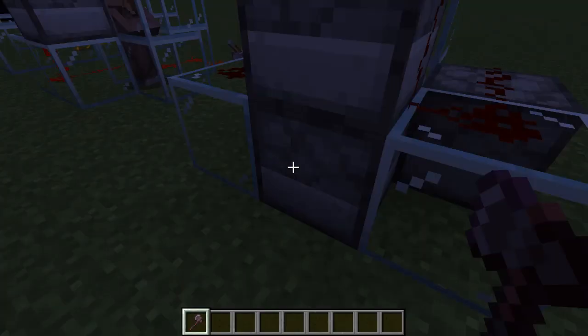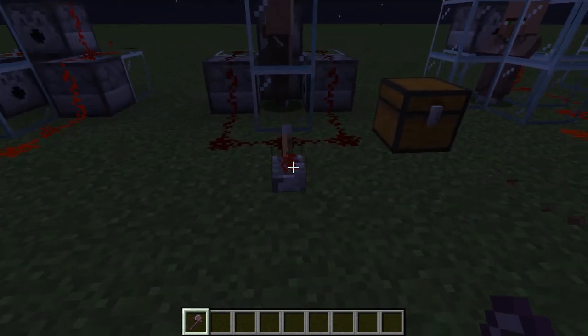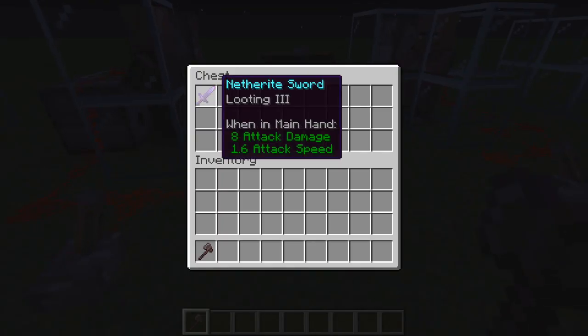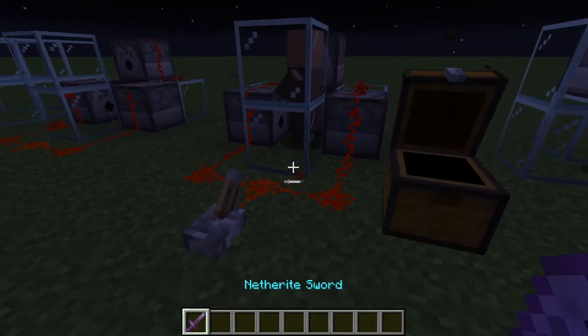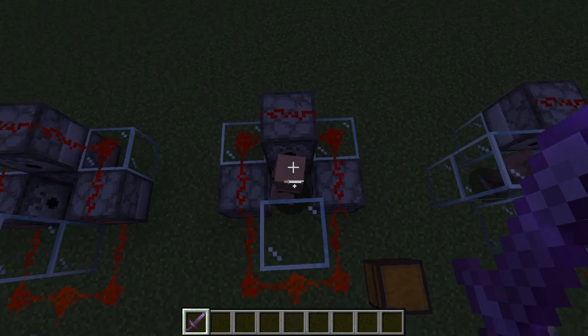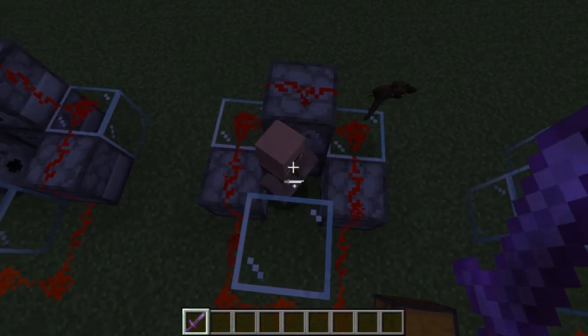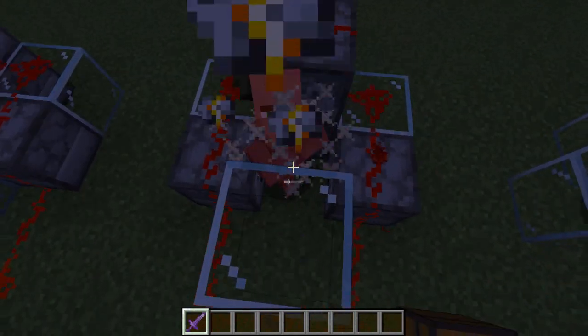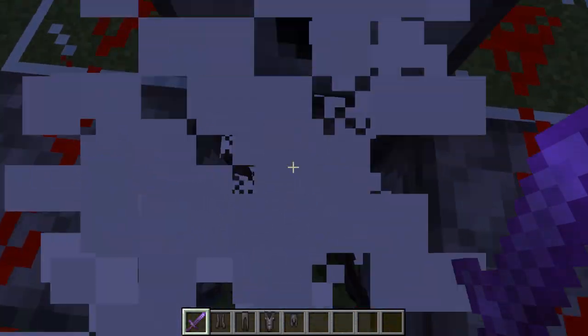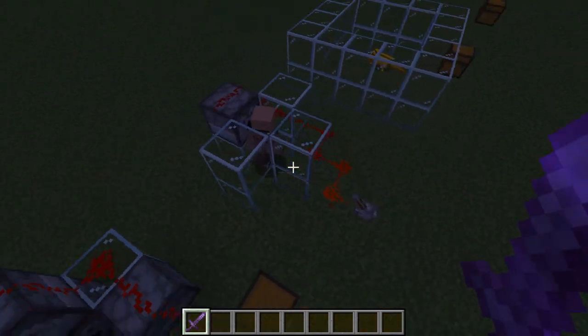So I have full netherite and all these dispensers too. I'm gonna put netherite on a villager and then use a looting sword to see if it drops more netherite — infinite netherite. And as you can see, nope, myth busted: it does not drop more netherite.